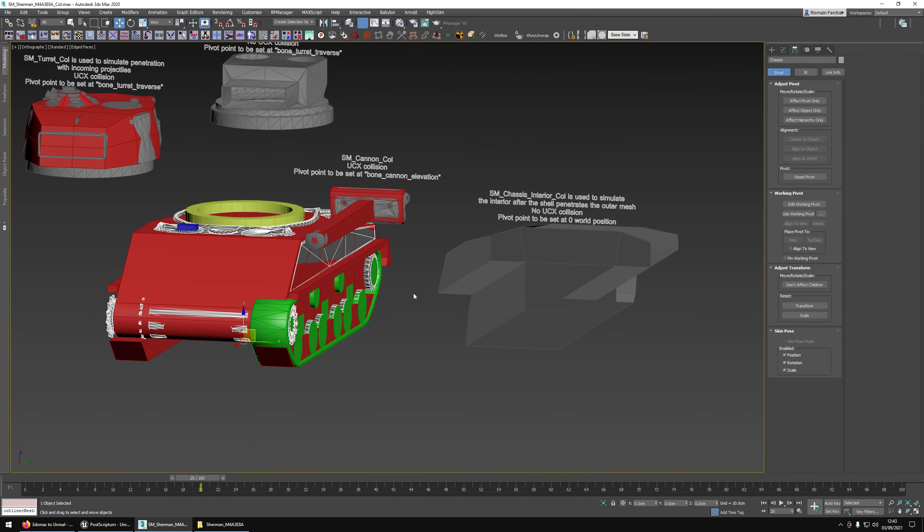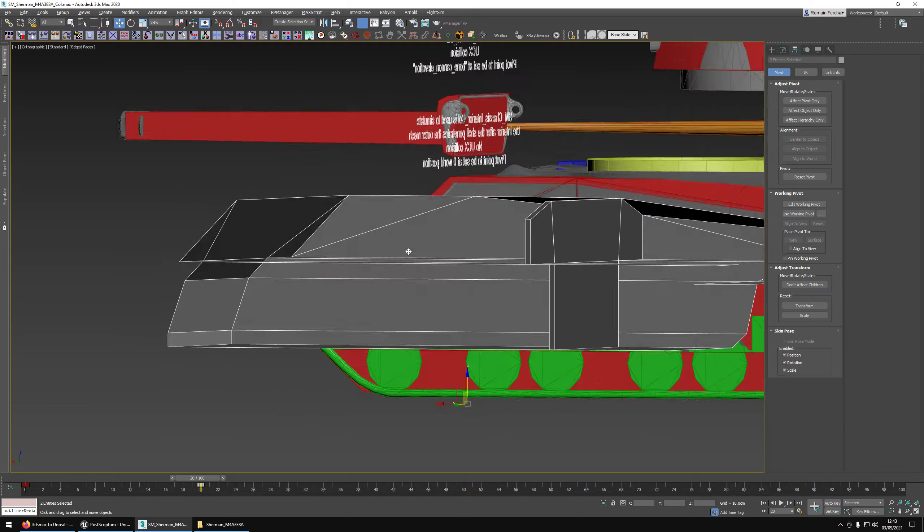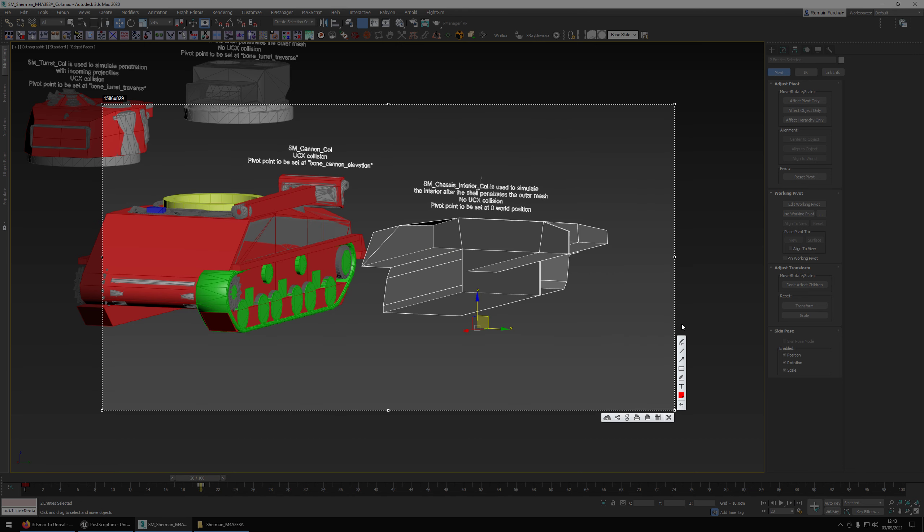There is an external mesh and then an interior mesh — literally just the interior of the tank. When a projectile penetrates the outer hull the simulation switches to the interior mesh. The projectile keeps going inside with more or less bounce based on the angle, hits the far wall, and checks the thickness there — can it go through or not? If it can't, it sends fragments back into the crew area. If it's fast enough, it can go straight through and keep going, maybe bouncing off the ground.